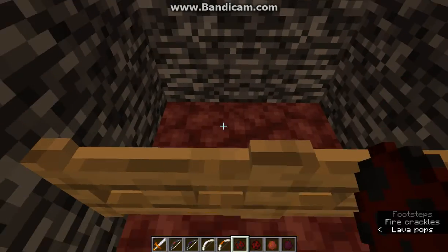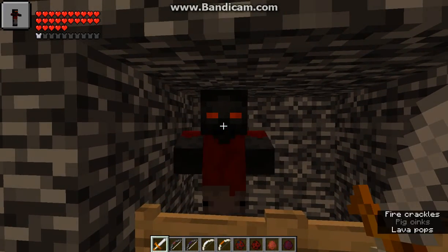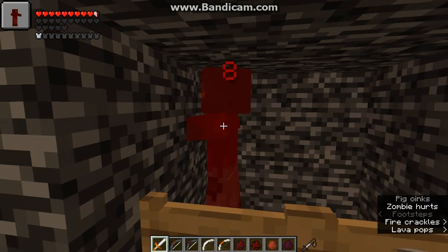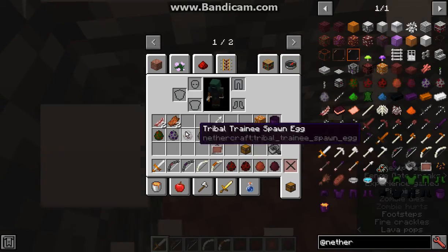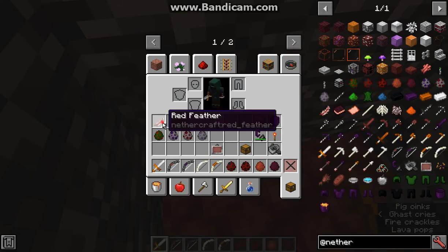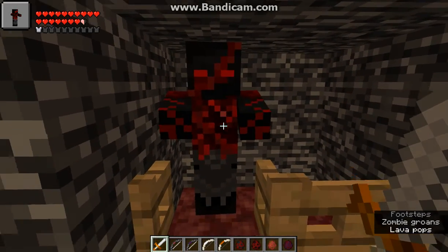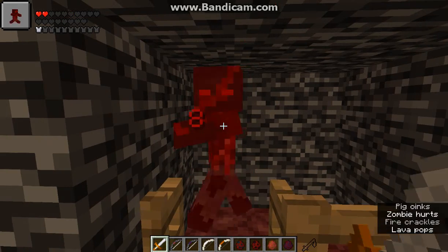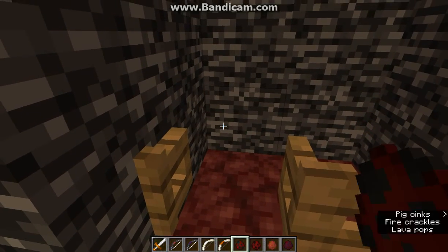So we've got the dark zombie, which has probably about 50 health. They drop rotten flesh and red feathers, which you can use for the arrows. We've also got the bloody one, which is a bit more damaged — you can see that reflected in the design — and it has less health than regular. They also drop rotten flesh and red feathers.